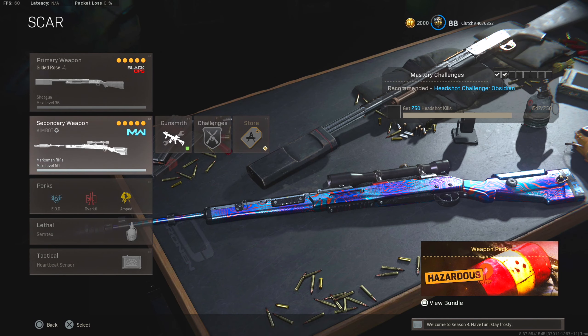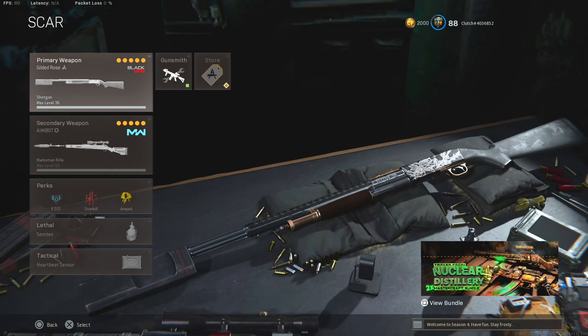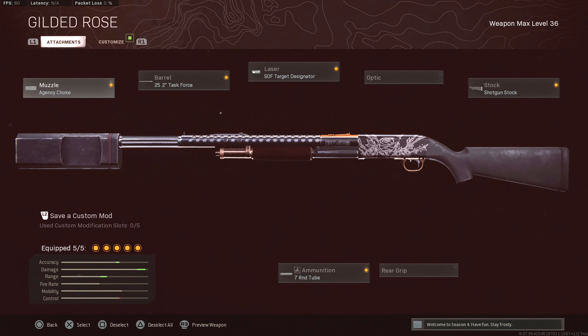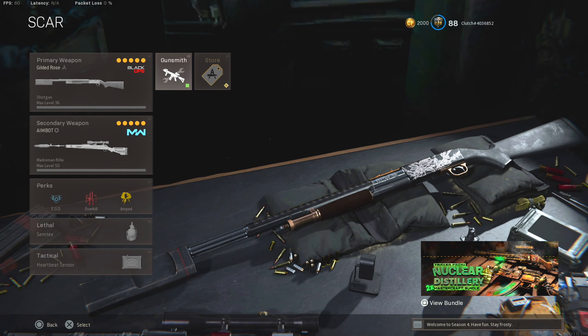This thing is definitely not overpowered, but it's a two-shot kill up close. You're probably better off running something like the XM4 or Fara for farther range. If you're rushing a building, pull up the Hauer and two-shot him; if not, use the XM4. I was getting risky with the Kar98 because I like sniping. Let me know what you think of this gun — I think it's okay, nothing crazy. Follow the Twitch link in the description, streaming every night at 12:30 AM Eastern.